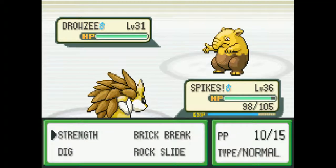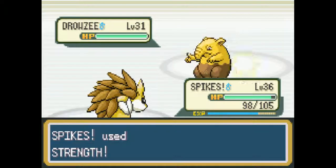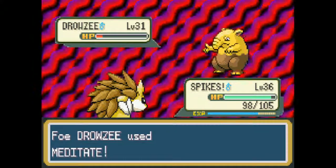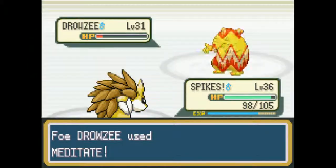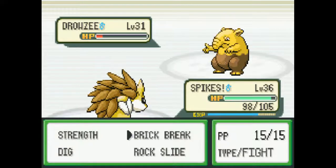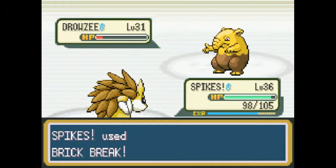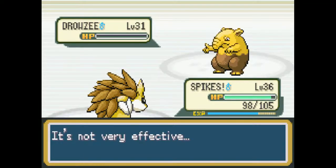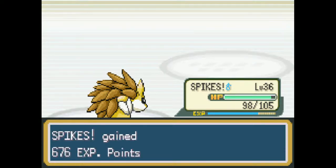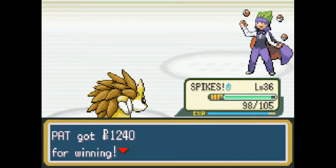Pokemon's been pretty chill lately — of course, everyone's still hyped for Omega Ruby and Alpha Sapphire, obviously, but we haven't really had much new news on it since Mega Metagross, so I guess we'll just have to wait. I'm hyped, I'm sure you're hyped, we're all hyped for Omega Ruby and Alpha Sapphire.